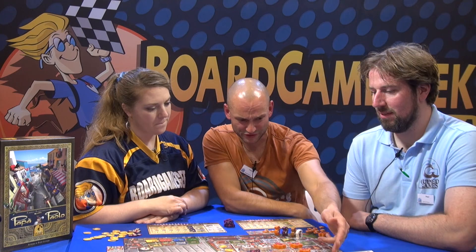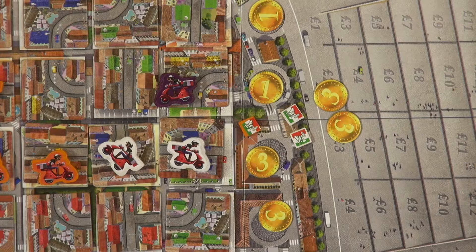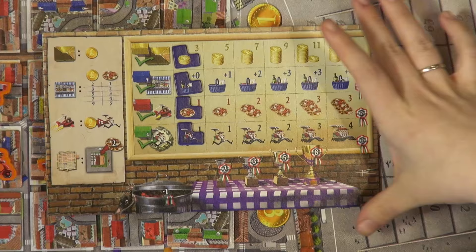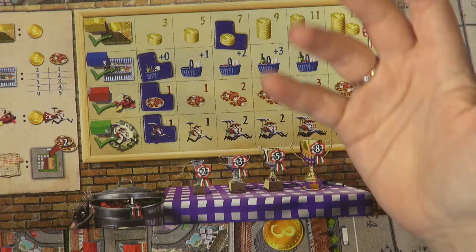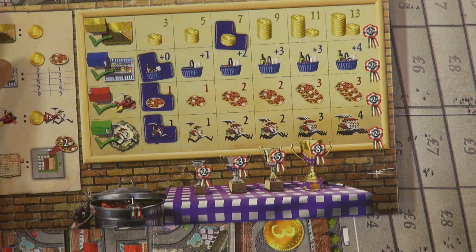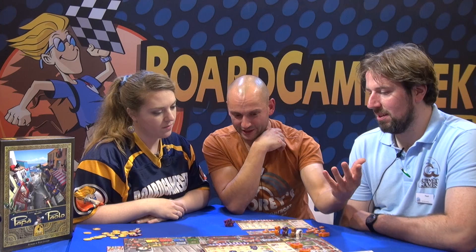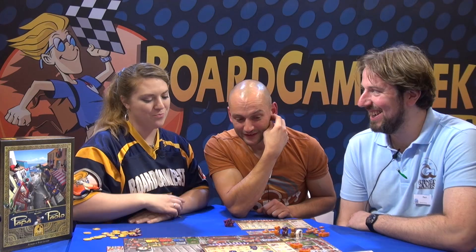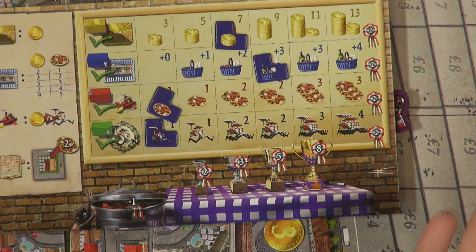The actions you can take are rather simple — there are four possibilities. The first means take gold: you look at your experience board, and right now if I choose gold I get three golds because my experience marker is on three. At a later point you can gain more gold. The same goes for buying pizzas — at first you pay two for one pizza, but with experience you get extra pizzas for free. The red action is express delivery: you pay two money and deliver one pizza, or two pizzas for two money at higher experience. The green action is building a new pizzeria — you choose one, pay the coins, and place it in your city.